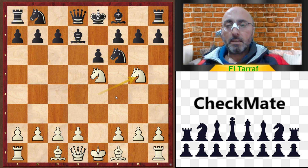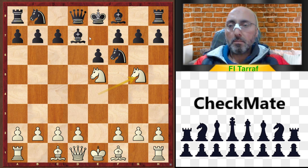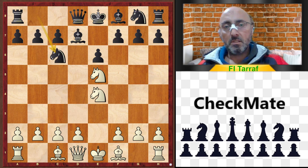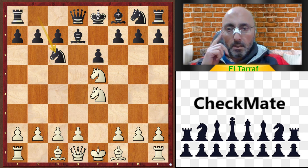Knight to g5! Now the two knights are attacking the f7 pawn, which is extremely dangerous and extremely bad for black. Maybe knight to c6 was better, trying to exchange the knight on e5 and get rid of one of the two knights in the middle of the board.